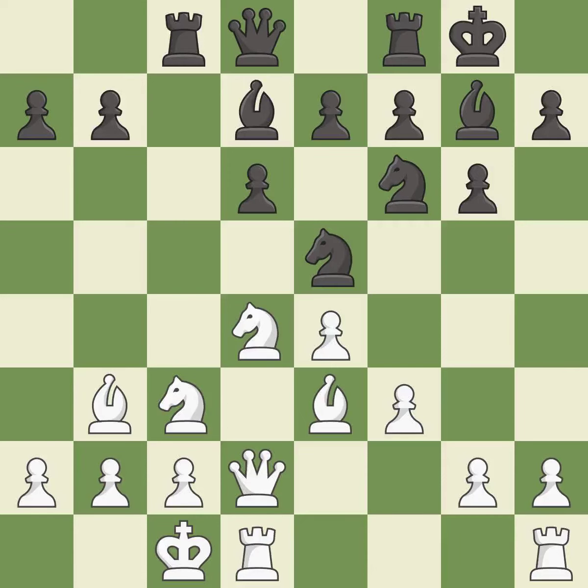Ne5 centralizes the knight, opens up the c-file for black's rook, and prepares Nc4. Kb1 moves the king to a safer square away from the half-open c-file. It is the last book move.